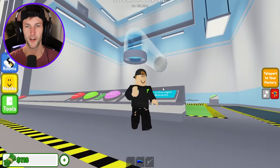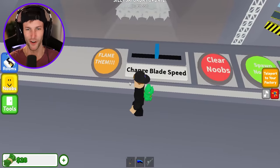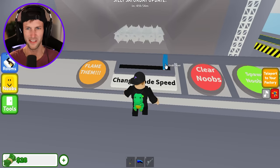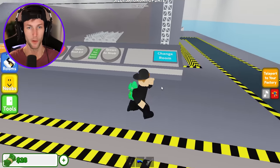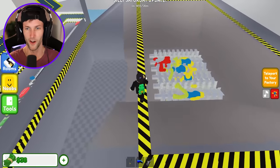Grinder — that's gonna be the next room. Let's spawn it in. It's like Car Crusher. Change blade speed. All right, so we could speed up the blade. I don't know if this works. Spawn those noobs, dude. Put them in the grinder! Let's climb up this ladder — let's see them getting crushed.